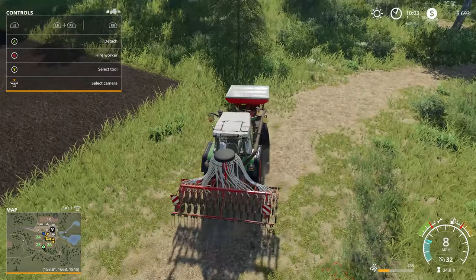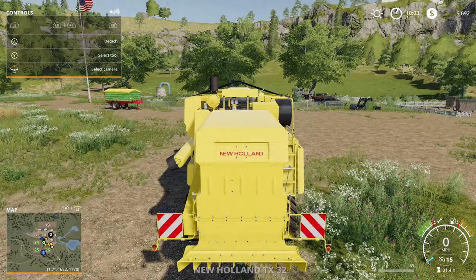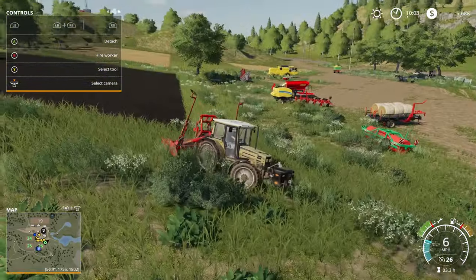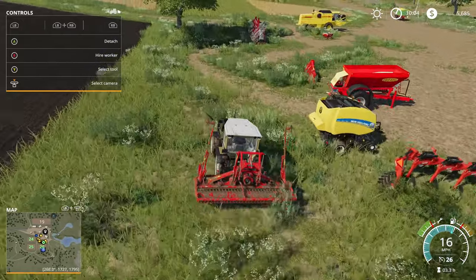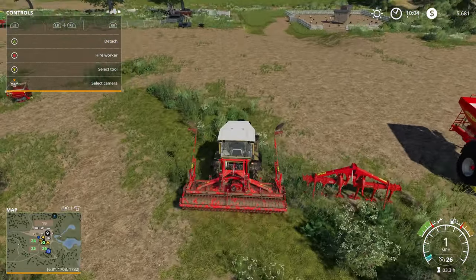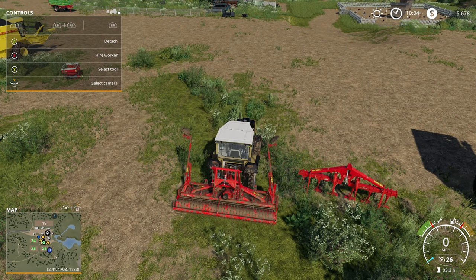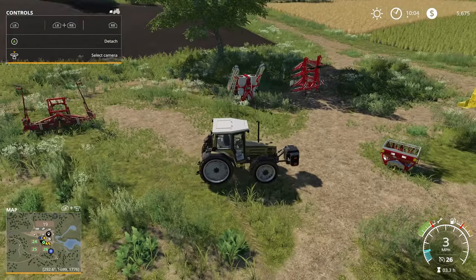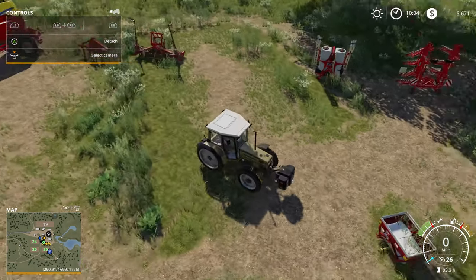Let's go grab this tractor and get it out of the way. Everything cultivated properly, appears to be. All that grass growing — we may have to mow it up a little bit later at some point. All right, let's just lower you and then detach you, just so you hopefully don't flip over like the other one did. All right, so that's done. The next thing we would be doing is fertilizing, right? So that would be this bad boy.